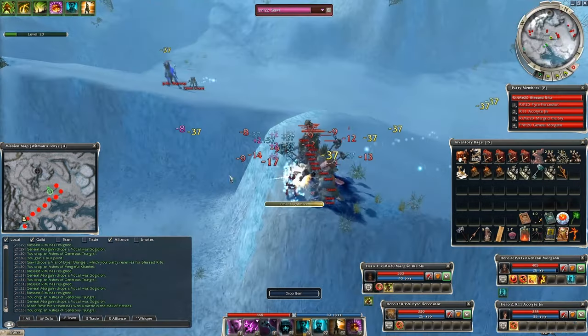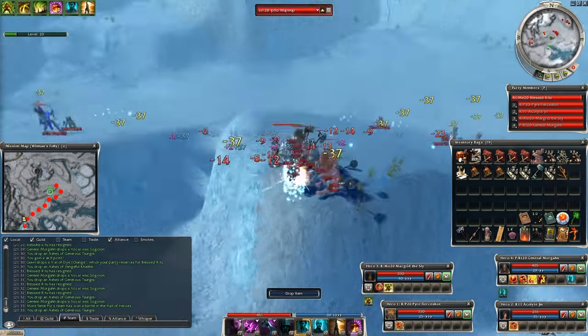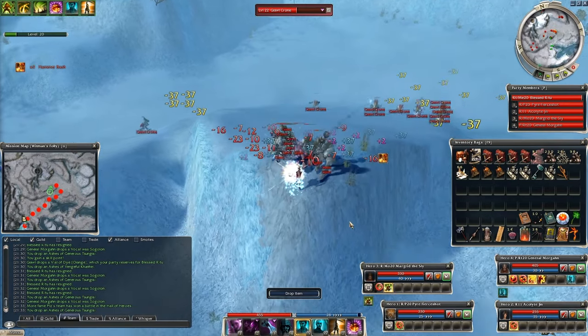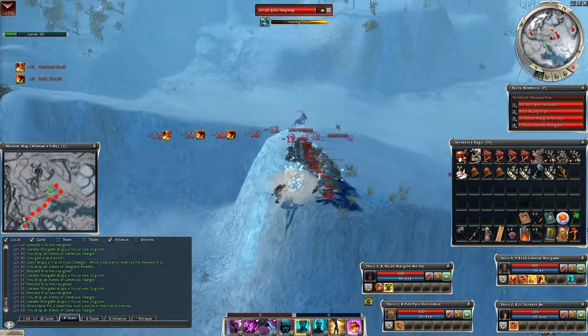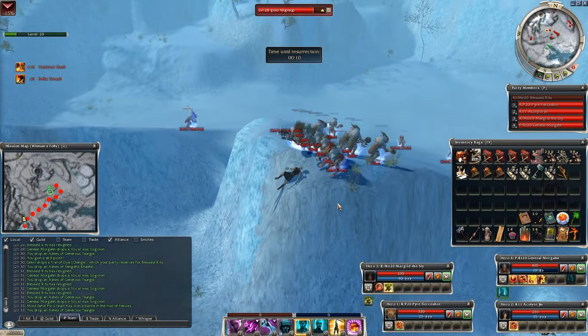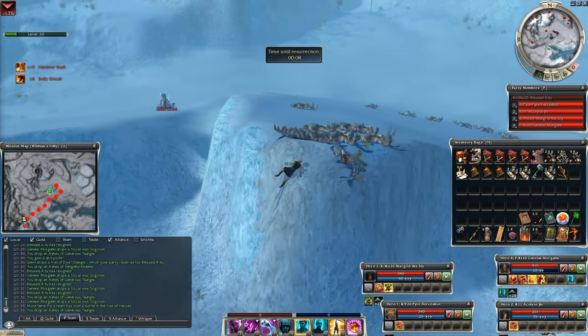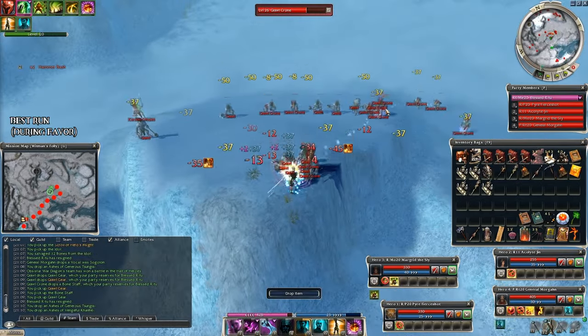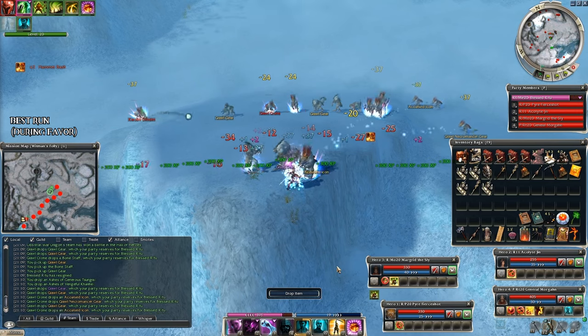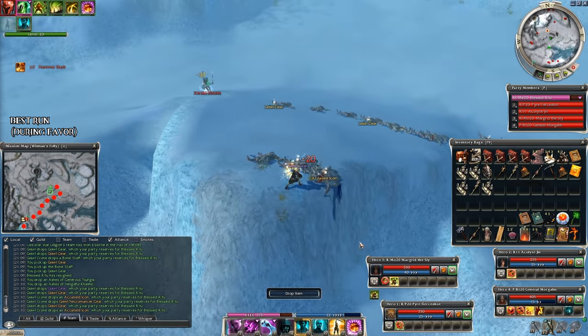The next clip is just for the laughs — I made a mistake and didn't use the elite in time, basically failing the run. But the Grohls' HP was low and Edge of Extinction actually killed them anyway. If this happens you don't get any drops of course, but still a fun thing to watch. Finally, here's my best run during favor — guess how many unidentified golds I will get, but wait till the end.